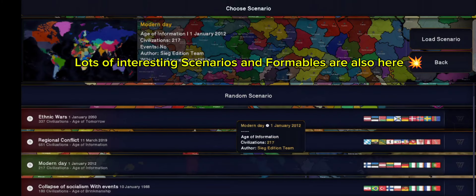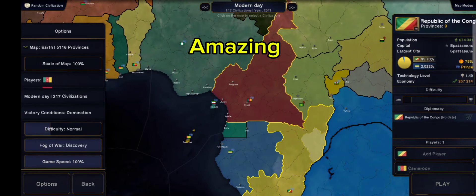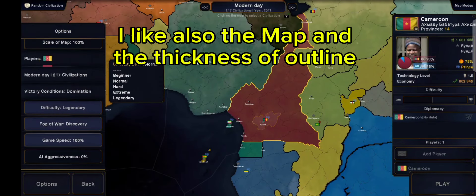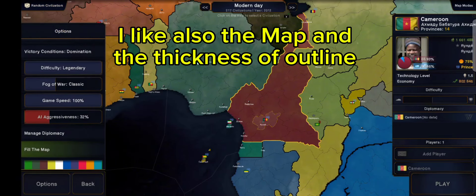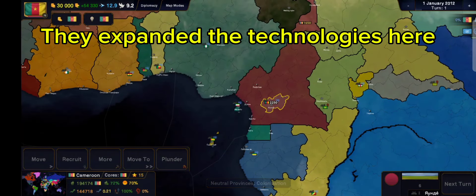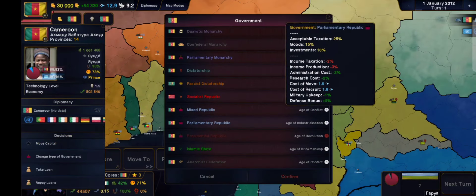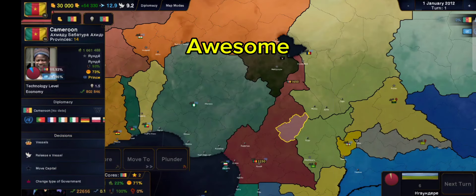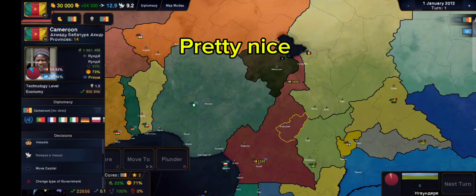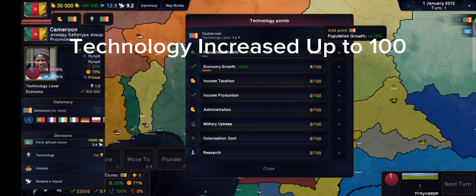So they have nukes, expandable growth rate, infrastructure, autoplay, and much more. Lots of technology and economical changes, and lots of types of governments. The map is pretty and detailed. I'm disappointed this mod has no Iceland, but overall it's good — I love it.